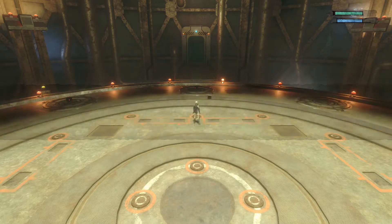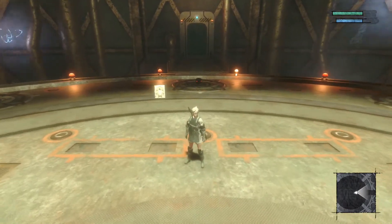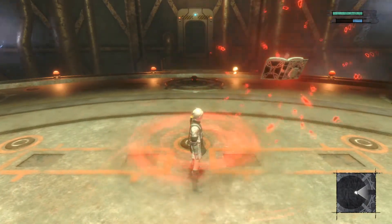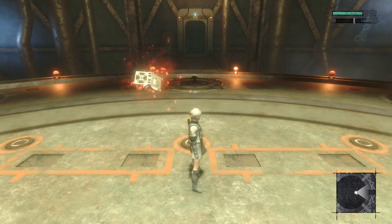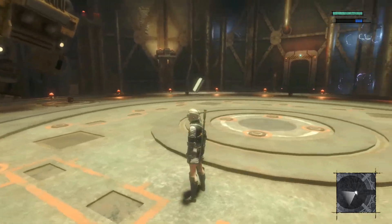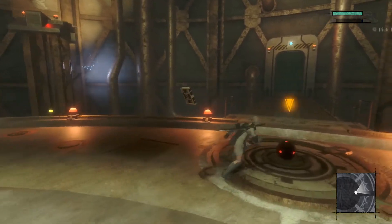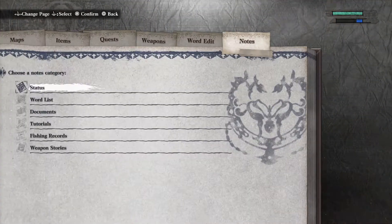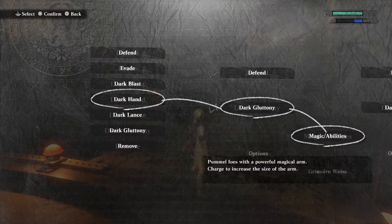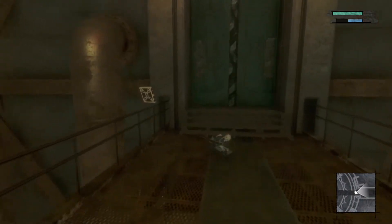Obtained a sealed verse: Dark Gluttony — absorb enemy magic attacks, charge to increase absorption time. It's like a counter ability — I want to try that. It actually drains a lot. That's probably useful whenever we have more enemies spamming magic at us, so for the moment it's probably not the greatest. Either way, that's really cool. Let's see what's in here.